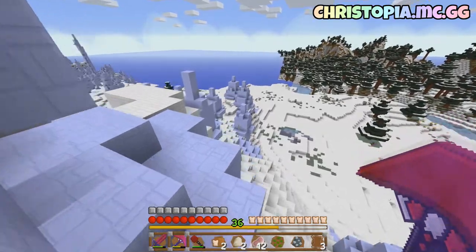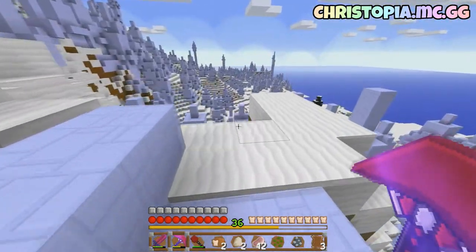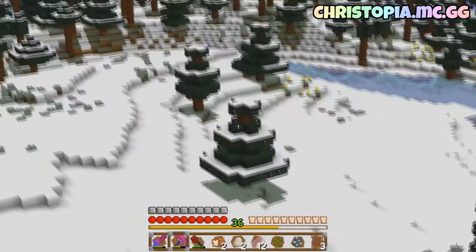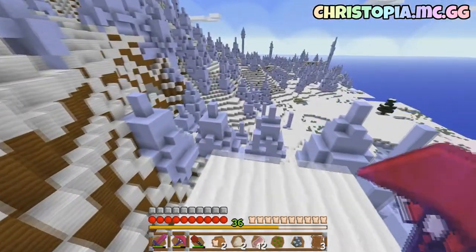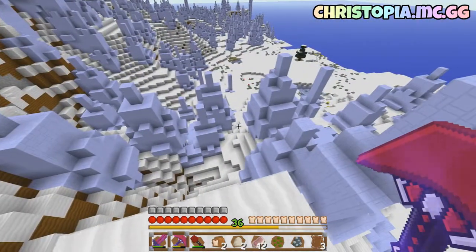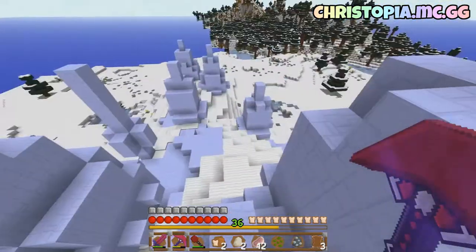Now we can make a lead, and then we can go find a polar bear. I don't know much about polar bears and where they spawn — I've done a little bit of a wiki, and it says snowy tundra, snowy mountains, and ice spikes. I've been running through all that — that's just been classed as ice plains. But then these are spikes. They should be here, but I just can't find any.